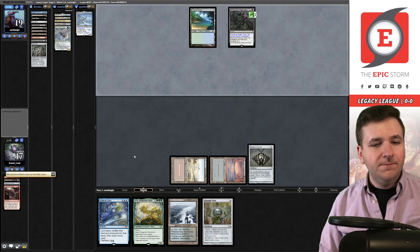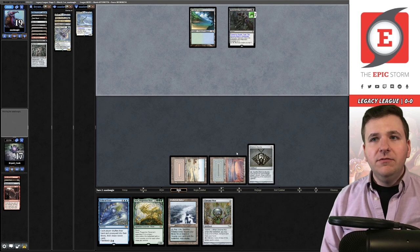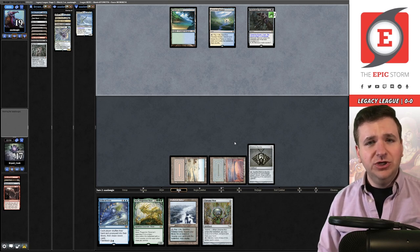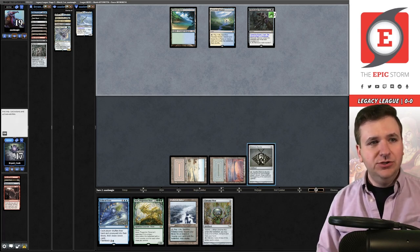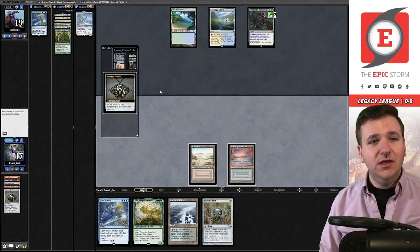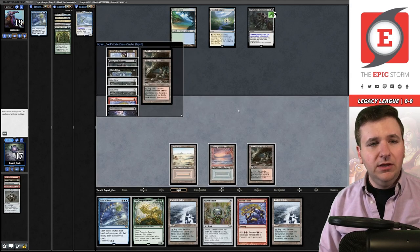You draw a card off the Bauble from Mox. One thing about deck building — I think sometimes people get too caught up on labels. TES is the Ad Nauseam deck; ANT, which stands for Ad Nauseam Tendrils, is actually a Past in Flames deck. Sometimes people get too caught up in these labels. The reality is we should just be trying to build the best decks possible and not put yourself into lanes you're not willing to change. Today we're playing the Epic Storm without Ad Nauseam — and if it's better, maybe we add Ad Nauseam moving forward. Leave yourself with the most options possible.